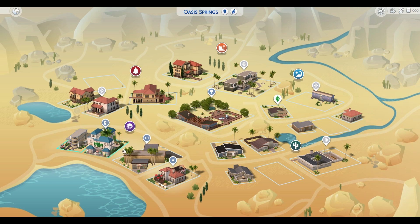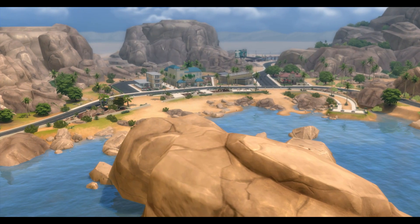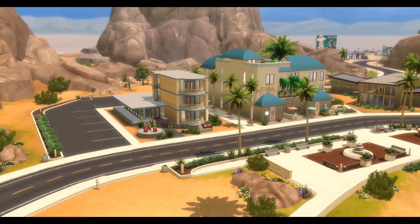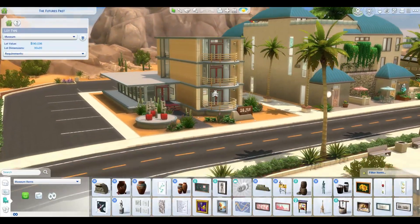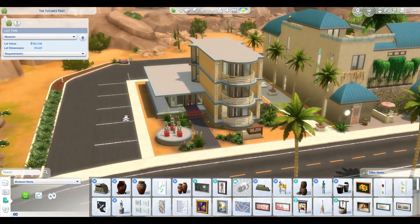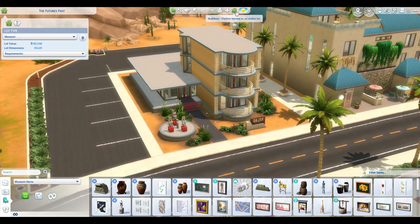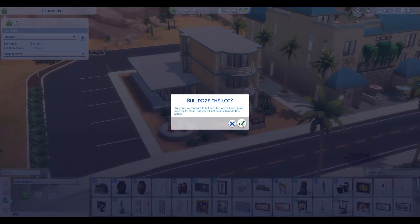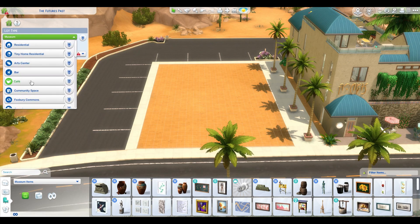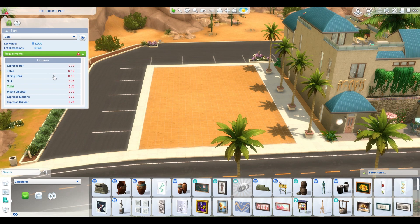Hello. Welcome to Oasis Springs. We are on the lot that's right next to the one where I built all my apartments, and I want to build a cafe slash library — a cafe with a library. We're going to give this little fake one a run for its money. So let's get rid of this. Nobody cares about the museum. Change this to cafe. It's all our requirements — I'm sure we'll end up with that.